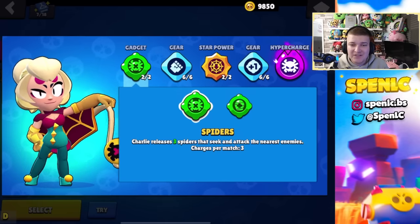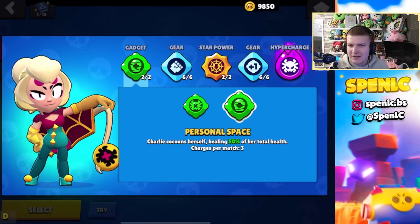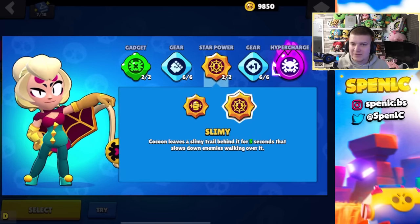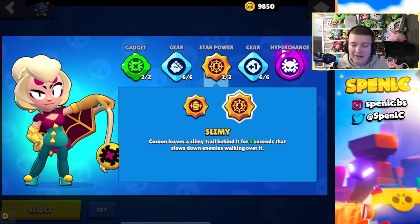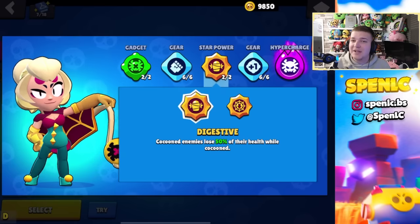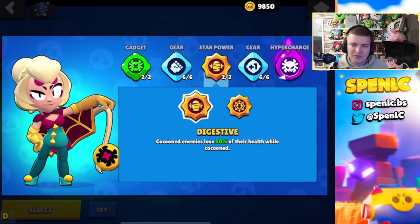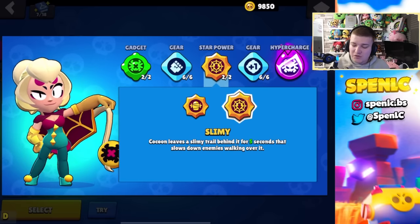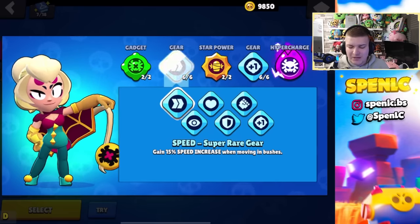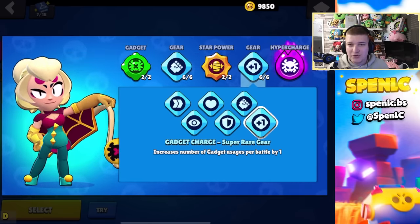Charlie's best build is fairly easy to decide. Spiders is by far the better gadget overall — Personal Space is more like a clunkier ice block. For star powers, Digestive will be the better one overall, especially against tanks since you can remove half their HP when you connect the super. Slimy could get value on certain maps. For gears, the speed gear was nerfed so the damage gear plus the gadget gear is the better combination.